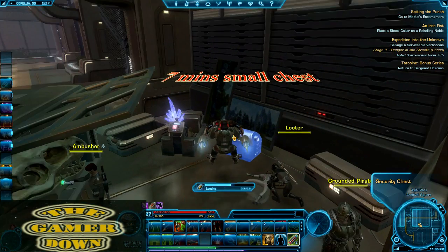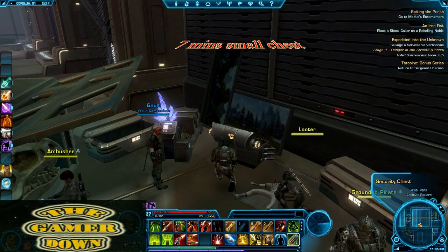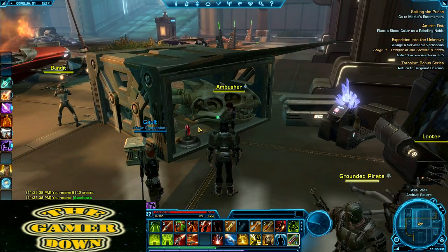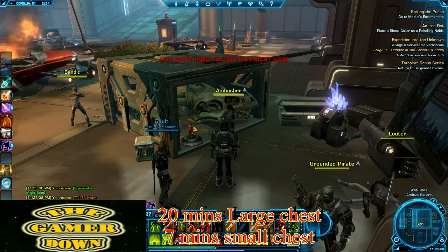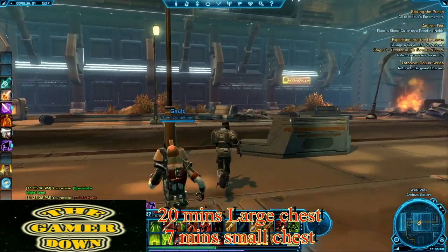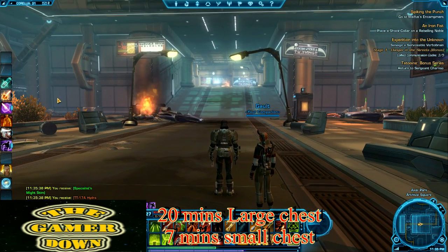This giant chest here is equal to two of those little chests. It takes about 20 minutes for this thing to spawn, but usually one out of three of the large chests will have a purple or orange item, or a blue. You can sell those on the auction house for several thousands — probably the orange ones go for like 25k. You're going to make a big chunk of change just on some of the items here.